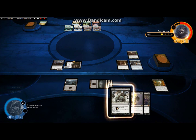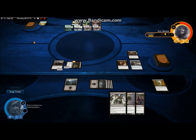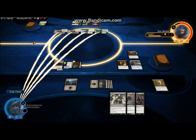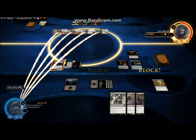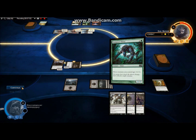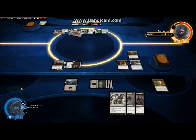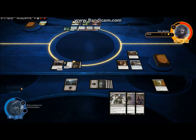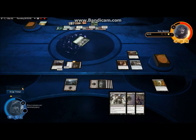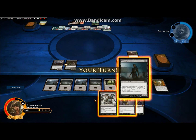So I'm gonna attack with my first-strike creature. They didn't block — why didn't you block? That was not nice, you were supposed to block. What do they have in their grave? Oh crap, they have the double strike. I'm not blocking — I'm gonna take all of this, it's gonna hurt, but I'm gonna take it because I can't afford to block, I need that creature. It was a stupid move, I shouldn't have attacked.